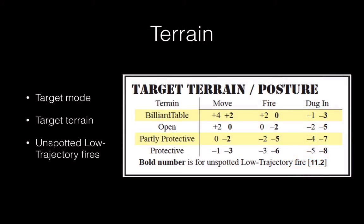Let's look at some of the modifiers. We talked about terrain already — you check your target mode and what terrain the target is in. With low trajectory fires — those are units that have a black in their range, like machine guns — they can be negatively affected if there are no spotted targets. So if you're shooting at an infantry platoon in the open in fire mode, that's going to be a zero modifier — your standard attack. If you're firing at infantry in move mode, you get a plus two, so they're more vulnerable. If you're shooting at infantry that's dug in and not spotted in protective terrain, you're at a minus eight column shift, which is pretty useless at range — you really want to close with those targets. When doing area fires, check the terrain and the mode.